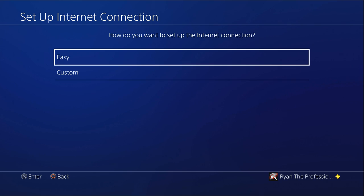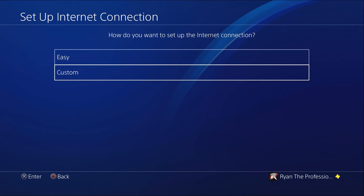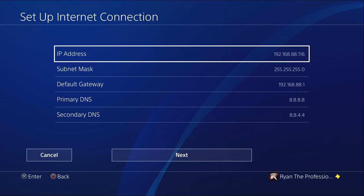Now if you have Wi-Fi, you go to Wi-Fi. If you have LAN, you go to LAN, vice versa. Now usually on mine I go to easy, but this is for those who cannot connect and are having problems, so you want to go to manual. When you go to manual, you're going to see your IP addresses — you're going to see everything. You have to know what to put in.